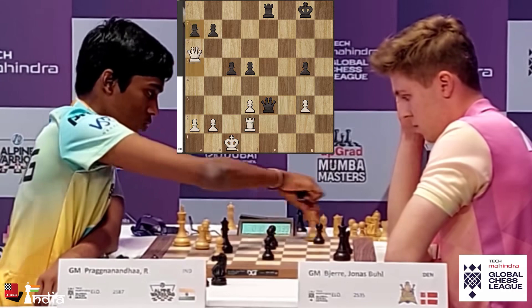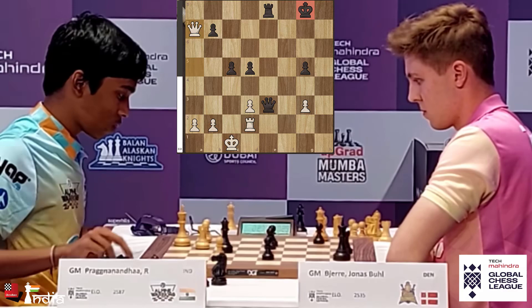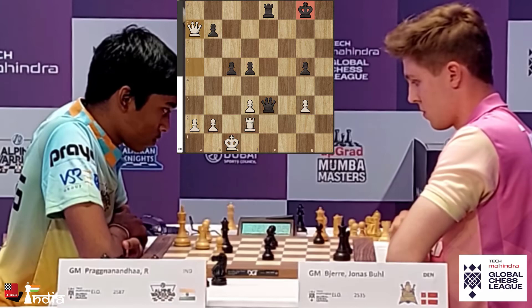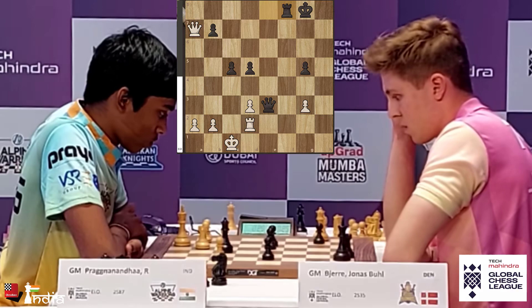Prajnananda will actually win back the pawn on A7 — and he does. So the pawns are equal, but somehow it feels like the Black King is a little bit exposed and the trend of the game is going in Prajnananda's favor for the time being. Will he manage to keep his stellar record of 6.5 out of 7 and move to 7.5 out of 8? We will see.